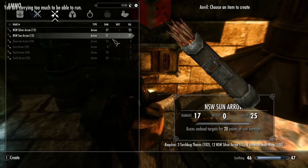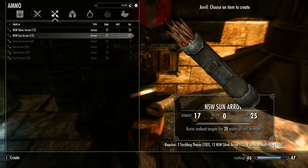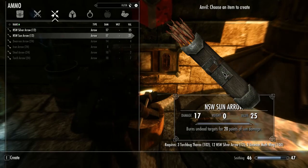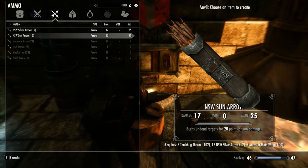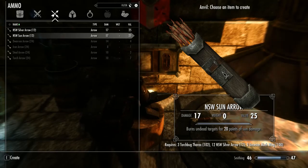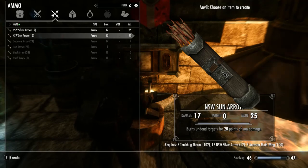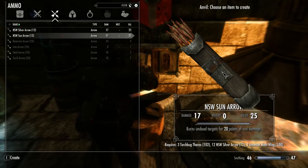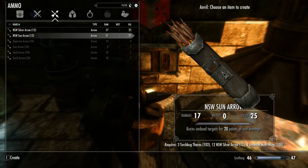Now that we've got some, we can make Sun Arrows — that's one of the newest additions to the mod. That requires 12 Silver Arrows, three Ancestor Moth Wings, and three Torch Bug Thorax. These arrows are going to have a similar effect to those exploding bolts you get with the Dawnguard DLC — a flat 20 points of sun damage, but it only affects the undead. Torch Bugs are not rare, it's just that there's only a small window of time in the evening when they're out and about, so you gotta grab them when you can.